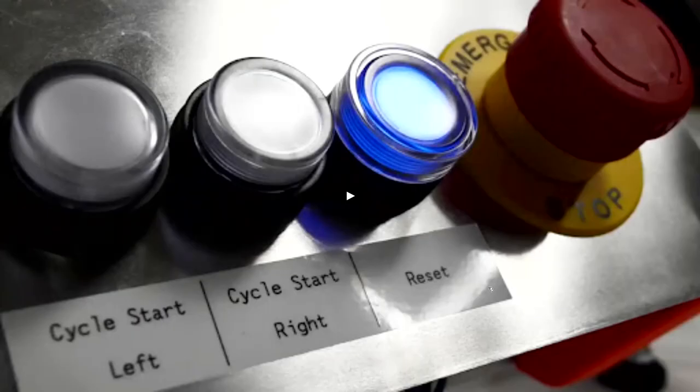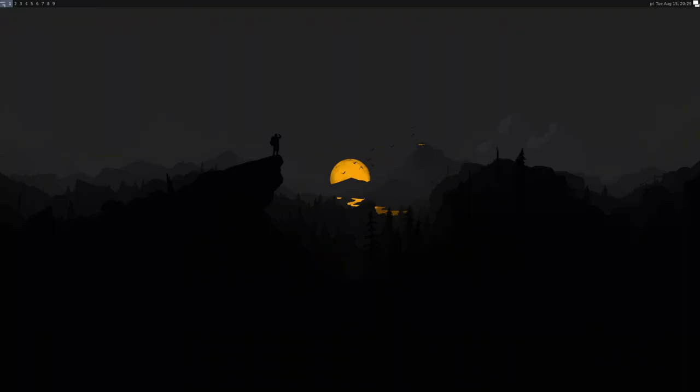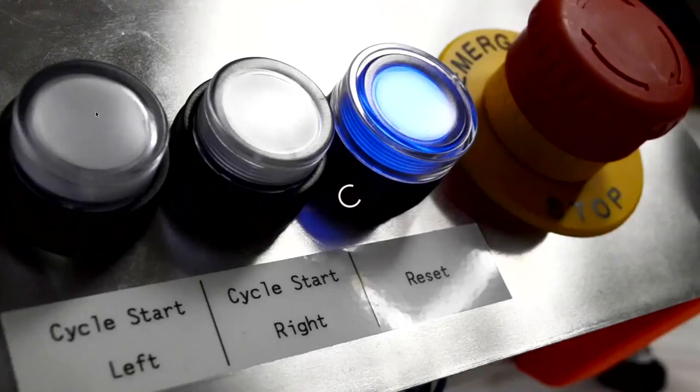Mounting the display was a long process to figure out how we actually fix the display. Before we arrived at the actual solution, we considered building a machine that dispenses glue, picks a display, places it perfectly, and does it automatically. A team member actually did build it.